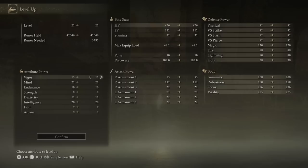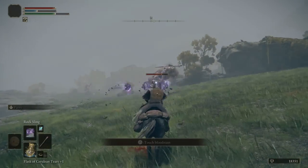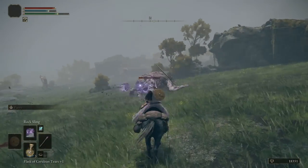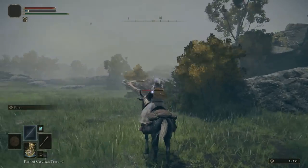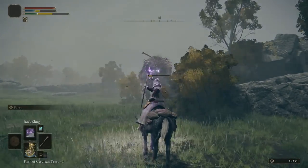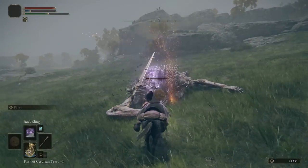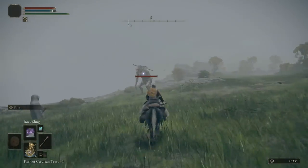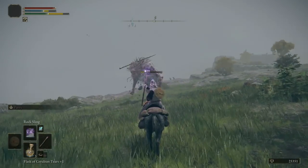Eventually this should give you enough to invest some points into your character, at which point you can start thinking about farming the enemies instead — or maybe even both the fragments and the enemies at the same time. Taking down these enemies will depend on your class, with ranged characters and specifically magic classes having a huge advantage here, since you can sit on horseback, spam your spells from a distance, and even stagger the enemy, making them an easy target.